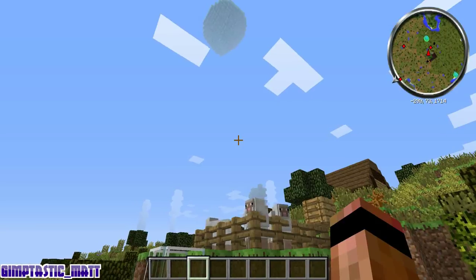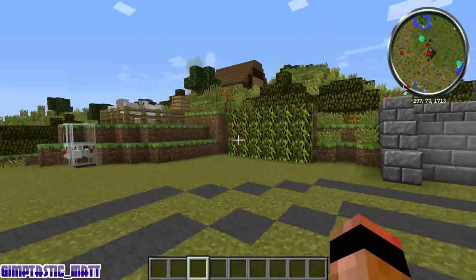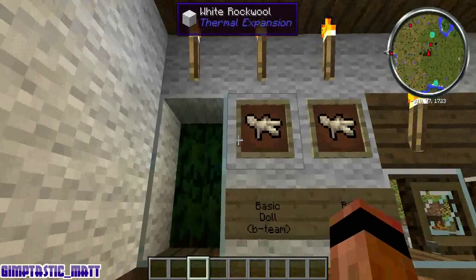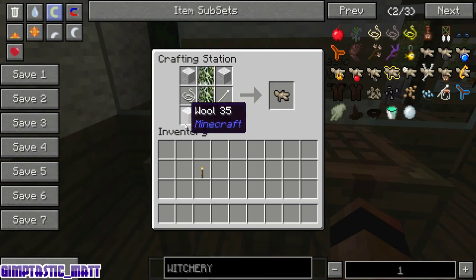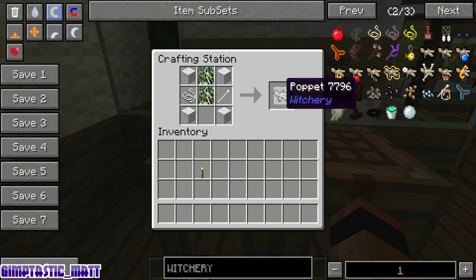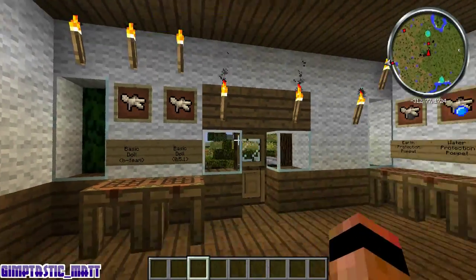Welcome back guys, so let's have a look at the poppets themselves. To make the basic poppets you're going to need wool from these lovely little sheep, Spanish moss, a few bone needles, and a few pieces of string. The bee team version is four wool, one in each corner, two pieces of Spanish moss, one piece of string and one bone needle. The updated version is exactly the same but with an extra piece of wool and one less piece of Spanish moss. Whichever version you're running, you can use whichever recipe applies.